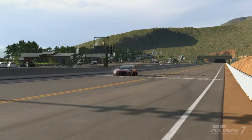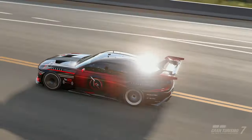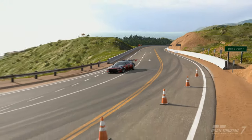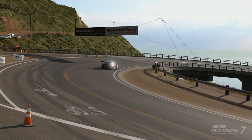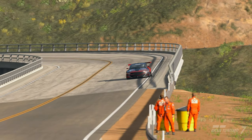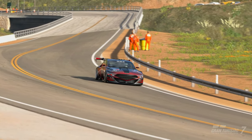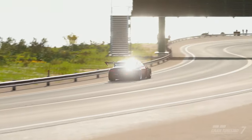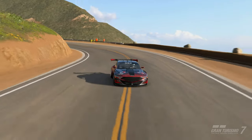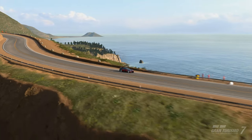Welcome back to the channel for another video on Gran Turismo 7. This is a track guide for the current Daily Race C at Grand Valley in Group 3 with racing medium tires. We're also including the setup in this video for the Genesis, the Nissan GTR, and the McLaren that I used yesterday, so make sure you check out the setups at the end of the video.